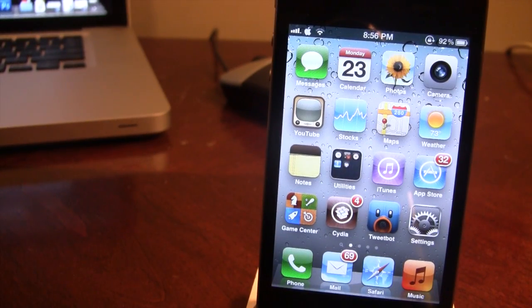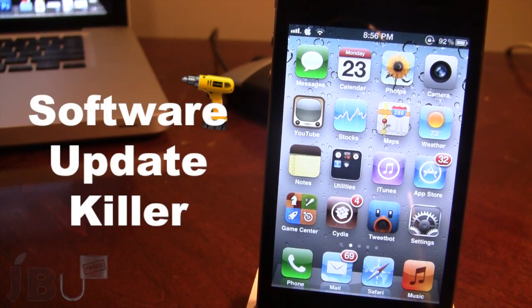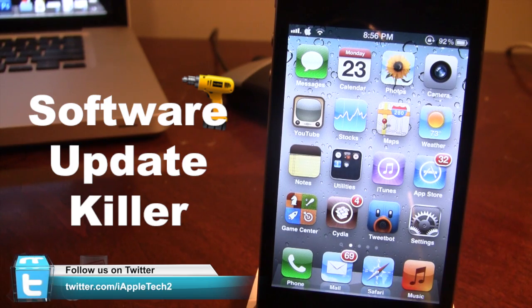Hey guys, Mitch here from Jailbreak on Tethered. Today we're going over Software Update Killer. It is a jailbreak tweak that disables the software update and hides the app badge on your device.